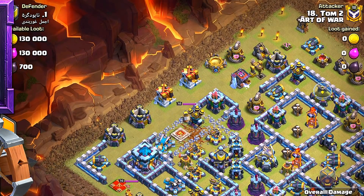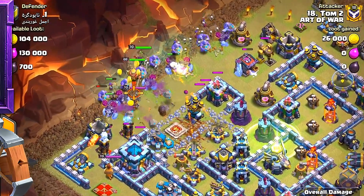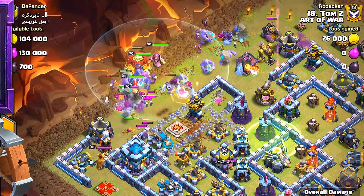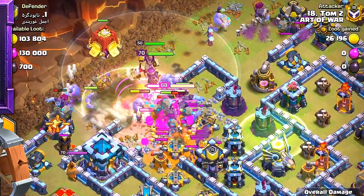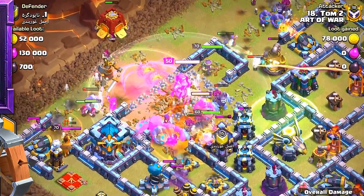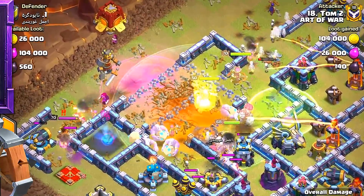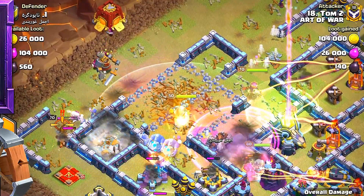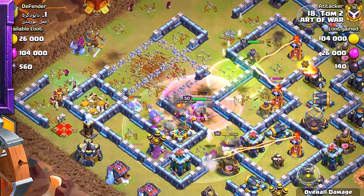So we've got eight yetis, six witches — there's no funneling involved in this at all. None. Just drop them in, spread them out at least, and then drop them. Barracks, Warden — everybody's going. Poison spell deployed. All those witches are gone — that was a fast clan castle. Whatever was in that clan castle is done for. One more yeti coming out of the CC and that should be all the troops there.